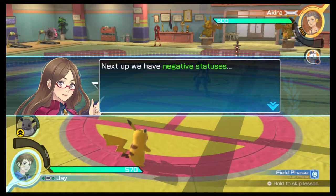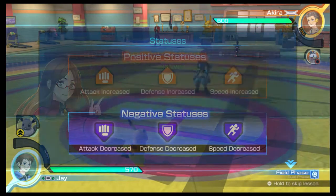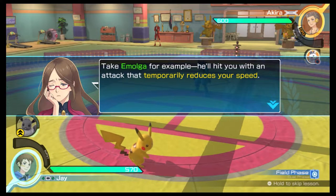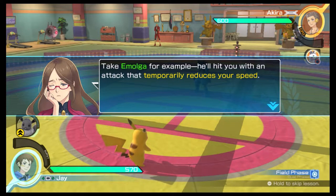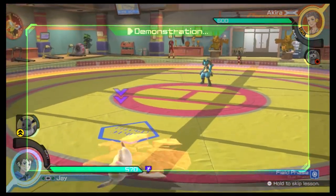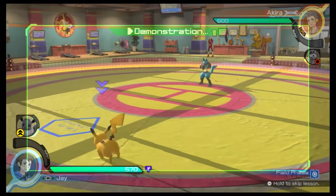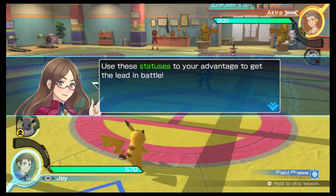Next up, we have negative statuses. Get hit with a negative status and you'll temporarily be at a disadvantage. Take Emolga for example — he'll hit you with an attack that temporarily reduces your speed. Use these statuses to your advantage to get the lead in battle.